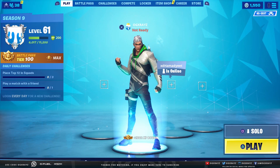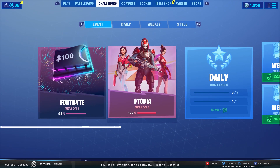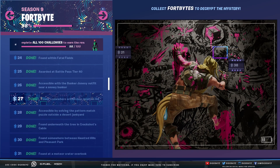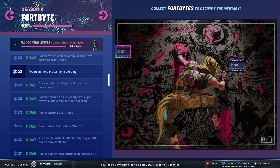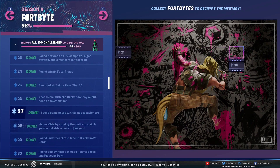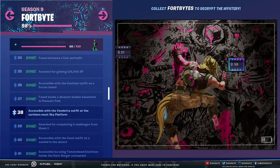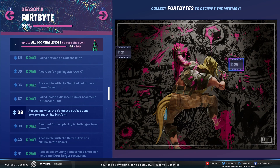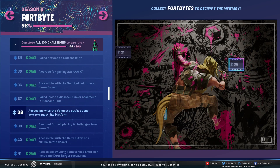Yo guys, what's up, it's X-Race. Welcome back to another Fortnite video. Today we're going to be taking a look at the final two Fortbytes in the game. One of them was unlocked yesterday — I didn't do it because I thought it was pretty obvious, which was number 21 found inside a metal llama building. This one's pretty obvious too, but I wanted to do a video on the final two, and then we'll see what you unlock from getting Fortbyte number 100 altogether.